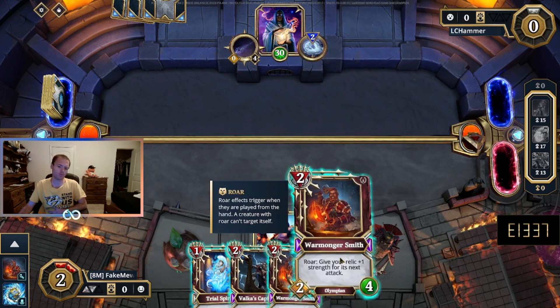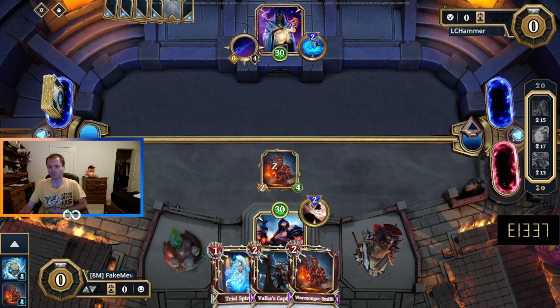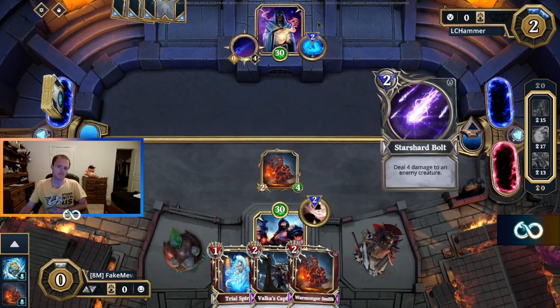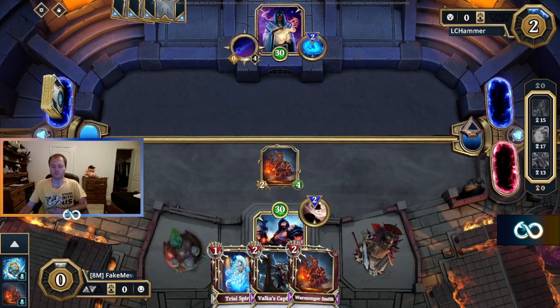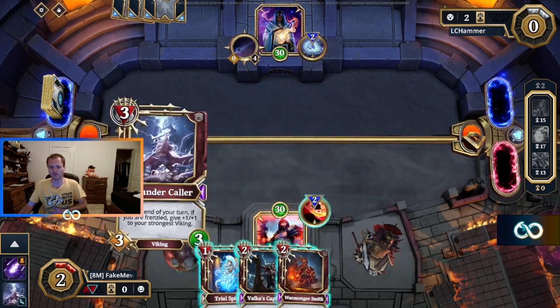What I'm going to do here is open Warmonger Smith. The reason why is if we open Valka's Captain, Staff of Shards plus GP rips this. So we baited a bolt there. What we're going to end up doing here is Valka's Captain, Trial Spirit here.